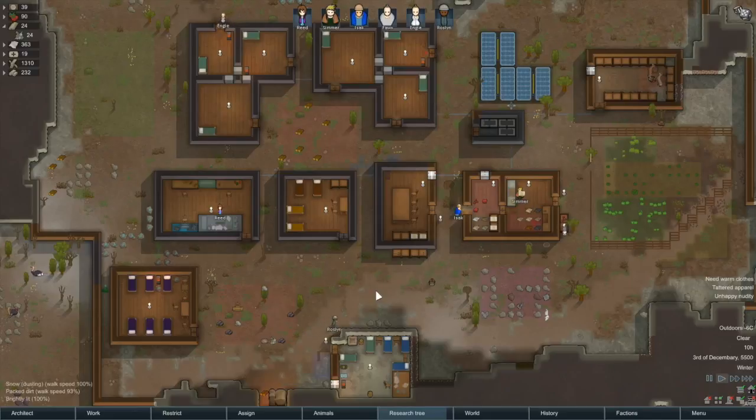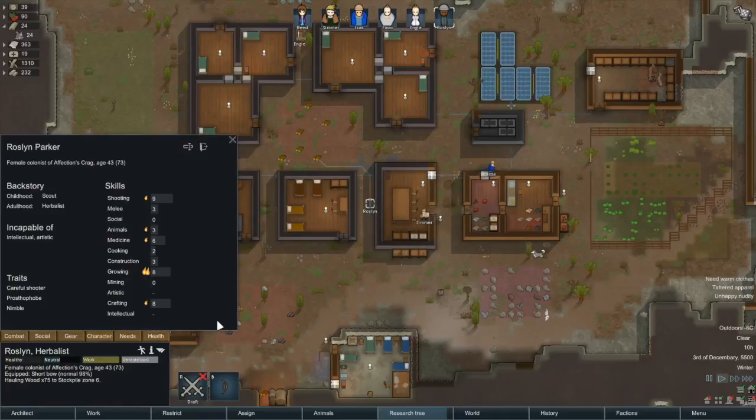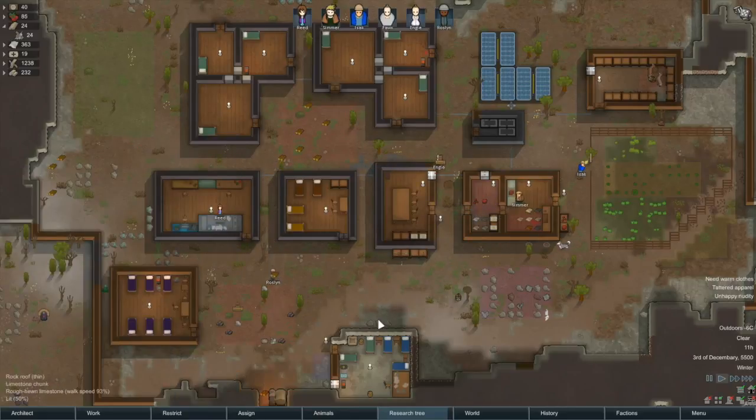We're up to six colonists right now. Our newest recruit was Rosalyn. She's a shooter, a grower, and a crafter mainly, with a little bit of skill in medicine as well. So everyone's got their jobs and everyone's working away here.